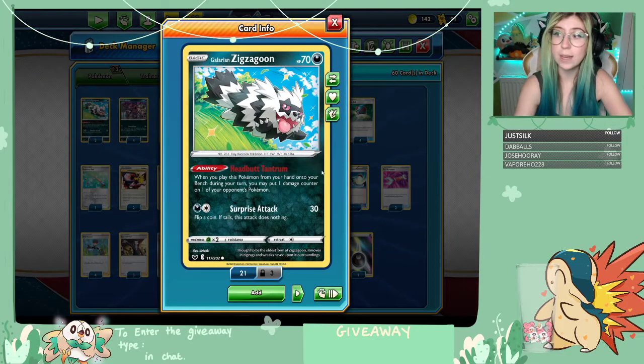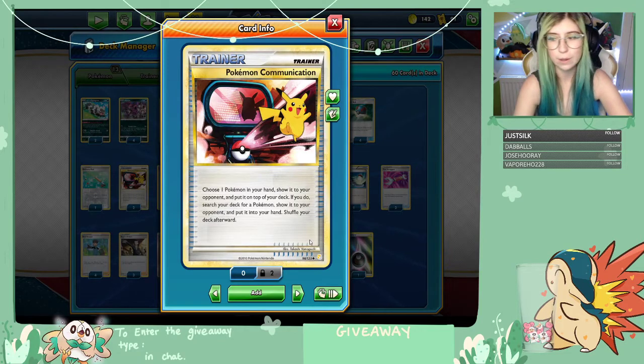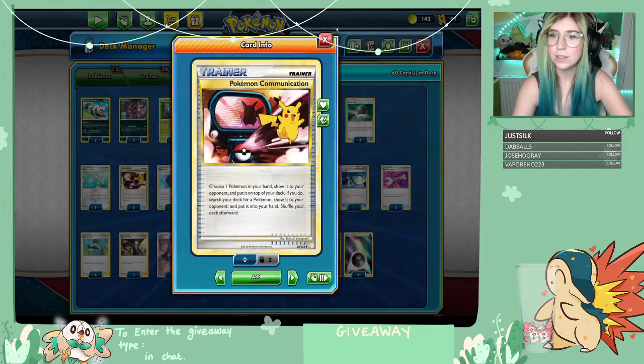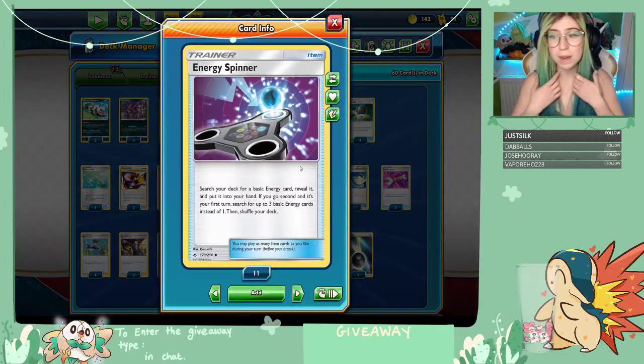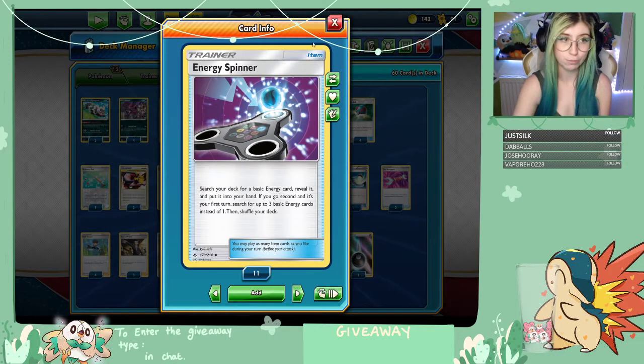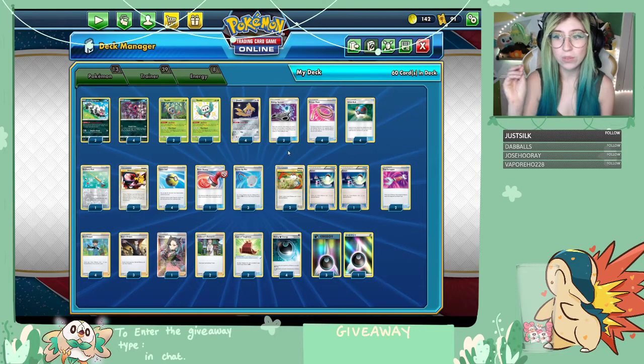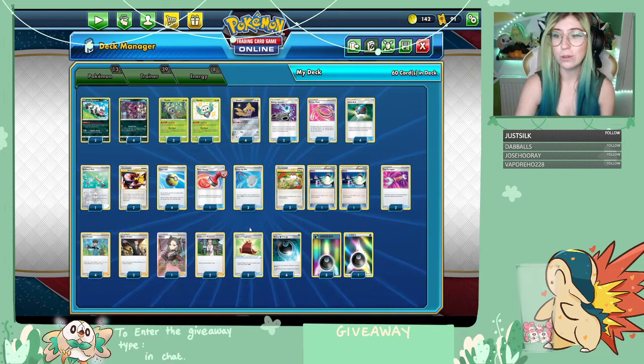I also teched in Zigzagoon. I didn't find myself using it that much, but in a few situations it just won me the game. If I needed an extra 10 damage from anywhere, Headbutt Tantrum was really helping me out. I also include Pokémon Communication, so if the Zigzagoons aren't necessary right in that moment but they're in my hand, we can use Jirachi to maybe get Communication and switch Zigzagoon from my deck into something else. Other cards we haven't mentioned yet are Energy Spinner. We don't run a lot of energy in this deck, so this can be really helpful to boost the chances of getting energy. This is searchable with Jirachi, so we've got two of those in.